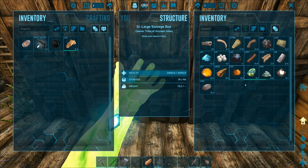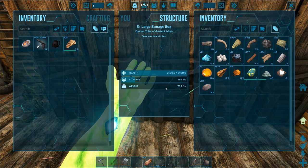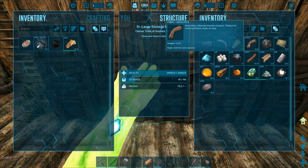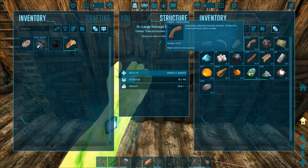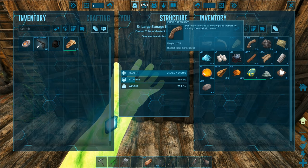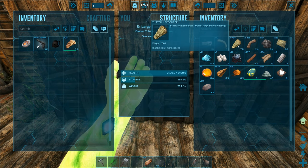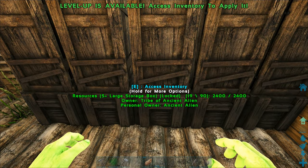These three storage boxes are just for resources - currently only a little bit in here, pretty much empty. As I grab more wood and thatch and whatever else it'll slowly fill up. Because of the ultra stacks mod, things take up way less slots than normal. The 1,255 fiber is saving me like five slots worth of room in the large storage box by stacking into just one slot.